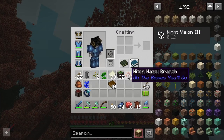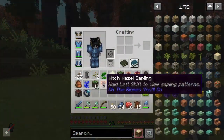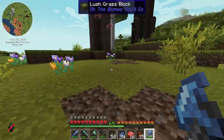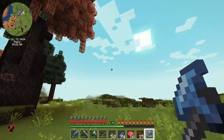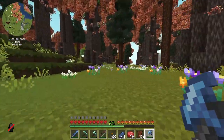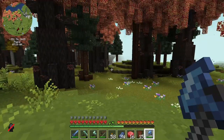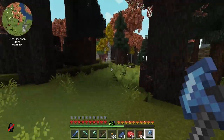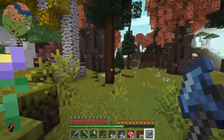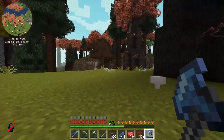Can I get some saplings? Branches. Here we go — witch hazel sapling. I'd rather take more than one, to be honest. It's a lovely biome. It's beautiful. What is it called? Probably the witch hazel place. The weeping witch forest. Spooky.